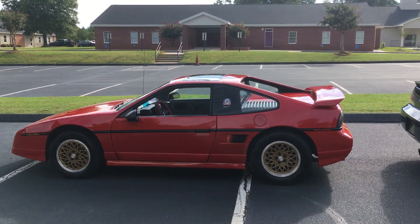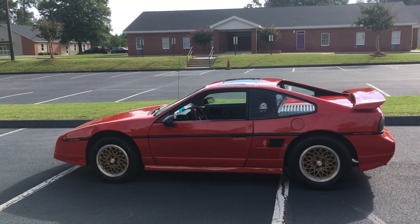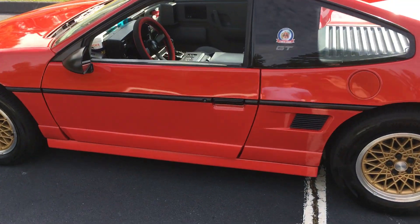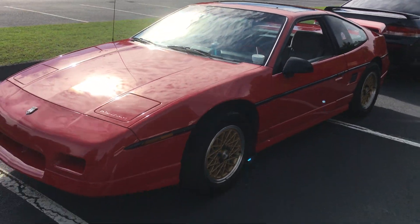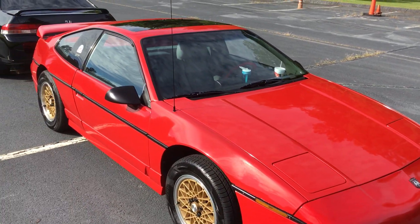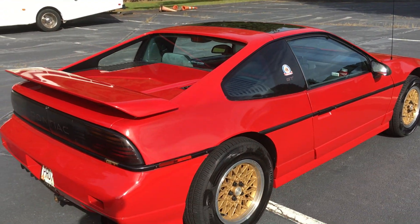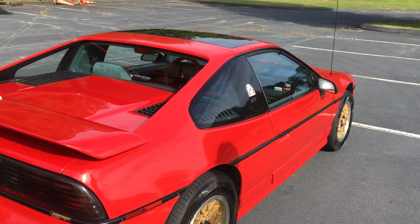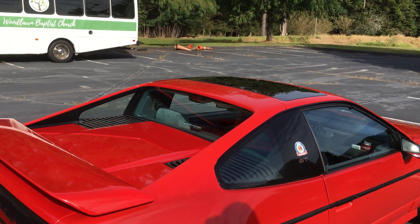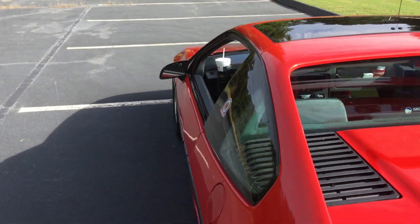We're going to talk about each car, going through about five different metrics, one by one. Let's start with the Fiero. This has 88,000 miles — it's in great shape. I've driven it the last few years on and off. The horsepower is like 140 to 150. They came from the factory at about 140 horsepower, 170 torque, giving a 0 to 60 of about 7.8 to 7.9 seconds with the five-speed manual. That's the 88 GT, the last and most perfect Fiero ever made.